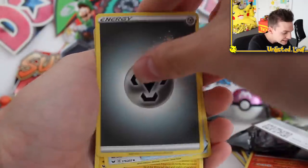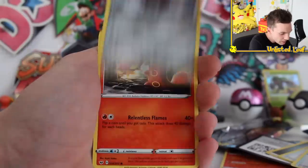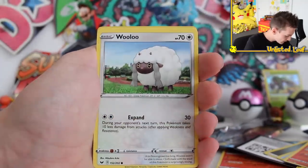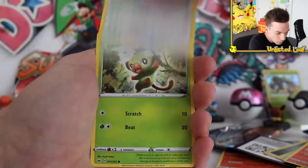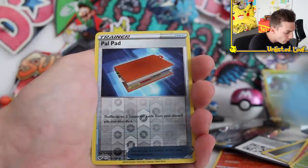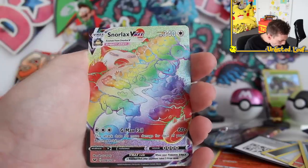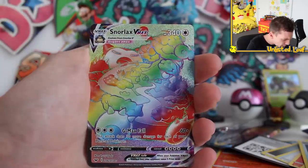Metal type energy, let's get things going. Got a Quick Ball, Galvantula, Air Balloon. Everyone pay your respects to Wooloo — one of the greatest Sword and Shield Pokemon. Grookey, Sobble — can we get a Scorbunny? No. Power Pad. And then... oh. Look at it.